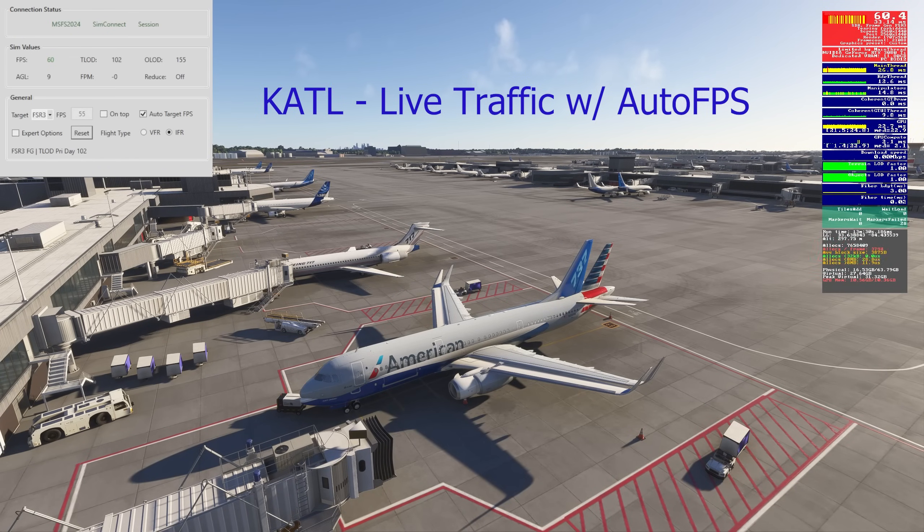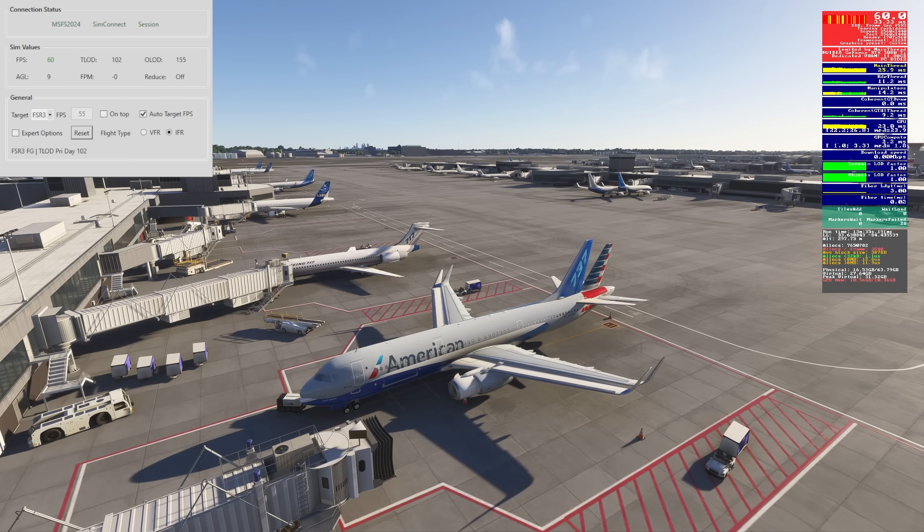Here we are back in Atlanta, and I can see there's a lot more ground traffic now, which is great. You can also see over on the right-hand side with Auto FPS running — we're now down. I was actually below the limit, although just barely, but we're still a gig and a half — literally 1.5 gigs less VRAM use than without Auto FPS running. That's a huge improvement. And there's one last thing I want to check to see whether it has an impact on VRAM.